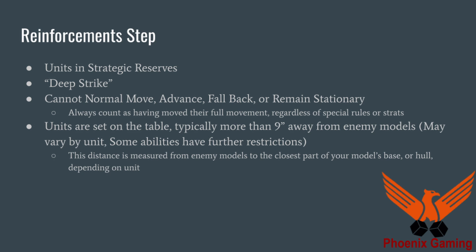If you come from off the board, you can't make a normal move, advance, fall back, or remain stationary. So if you have a rule that lets you do anything other than those, you can use it. But you always count as having moved your full movement, regardless of any special rules or stratagems. That was an FAQ clarification — if you came from off the table, you don't get to use the strat that counts as remaining stationary. You just always count as if you moved that turn. Period.